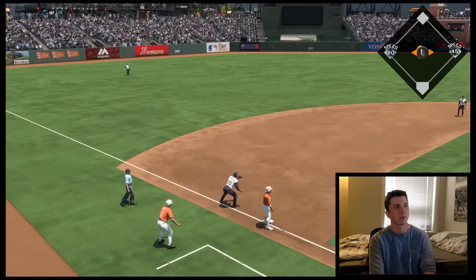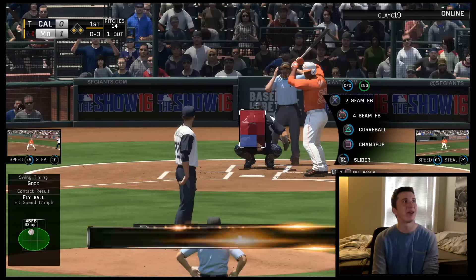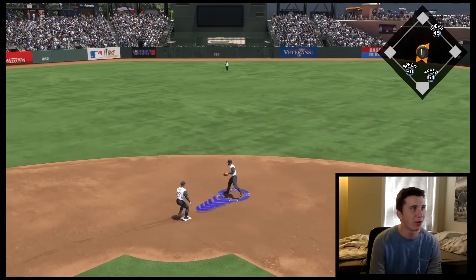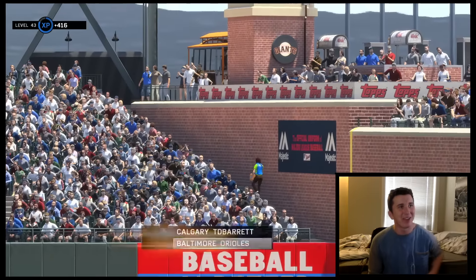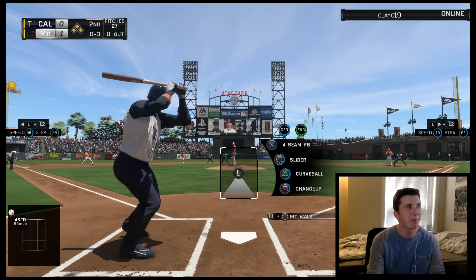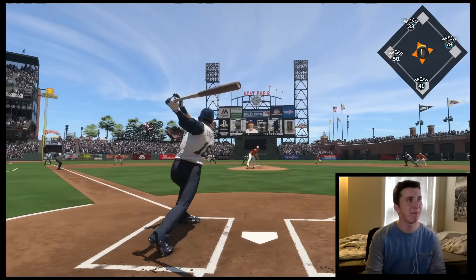Not even close on the throw. Now I'm a double play away from getting out of this with only one run, which would be super hype. Flip the ball, Miguel on to first for the out — nice scoop over there at first. So it is 1-0. What a low scoring Bases Loaded Challenge so far. My pitcher is up so I gotta pinch hit — I'm gonna pinch hit Jose Bautista because he is the man.